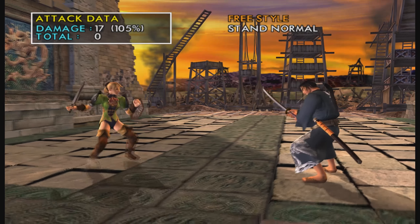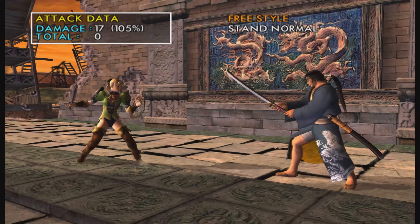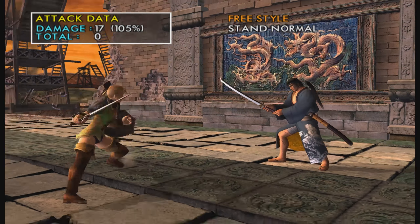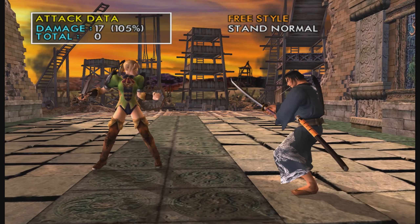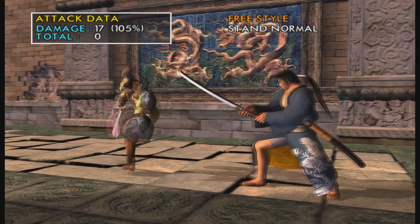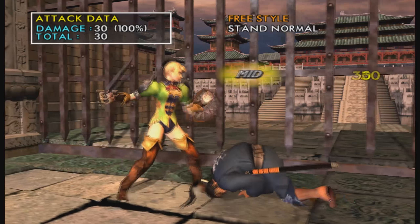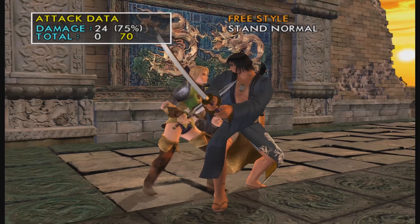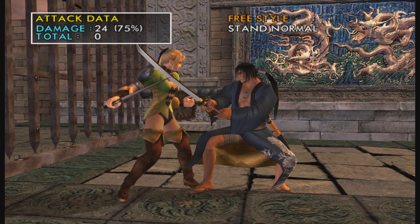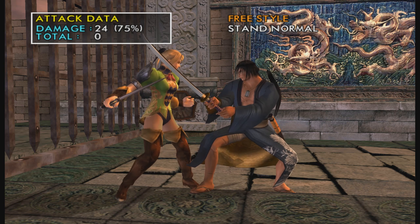A+B is a super good move because it tech jumps, it's got pretty good range, it's a natural combo on hit, and you get a 3B follow-up for 70 points of damage. It's safe on block and it tracks pretty well.